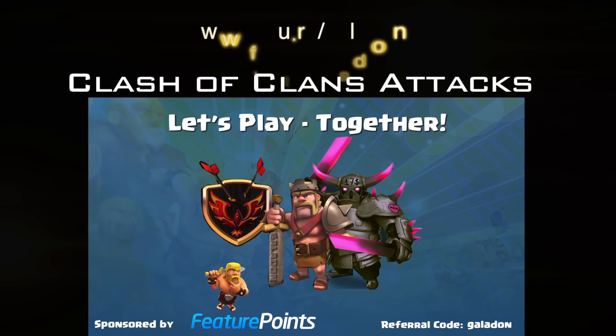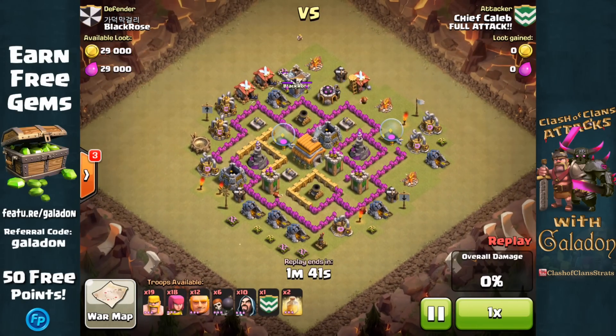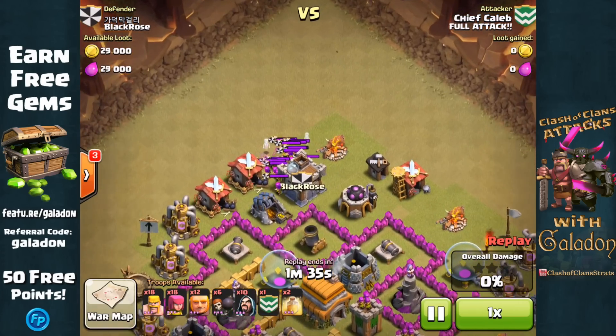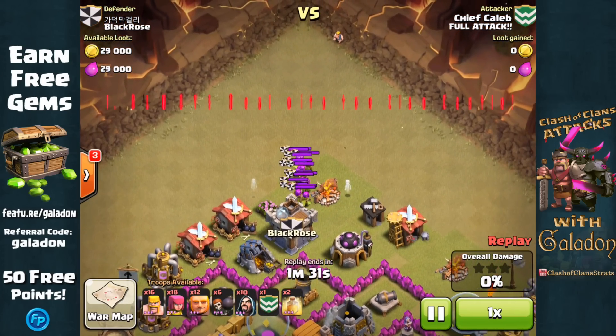Let's get right into today's episode. We are talking about the best Town Hall 6 attacking strategies. I will show my personal favorite — what I think is the most effective — a little bit later in this episode. But right here, while reviewing this attack from Chief Caleb, we're going to talk about three critical tips for attacking at Town Hall 6.